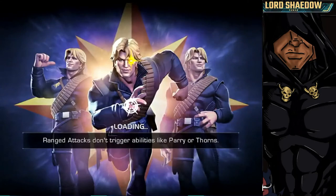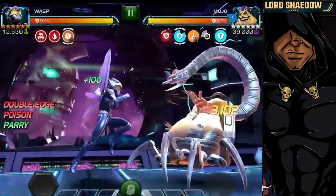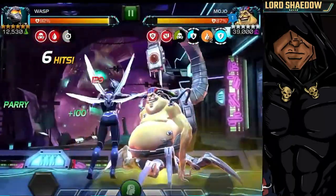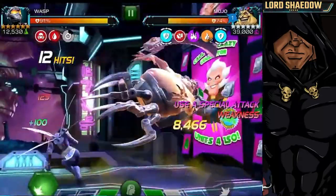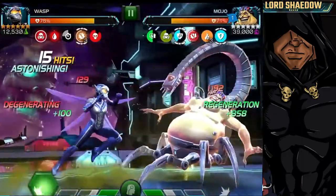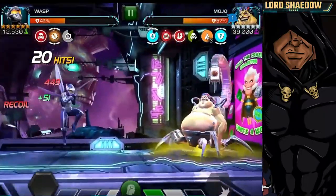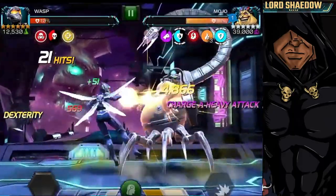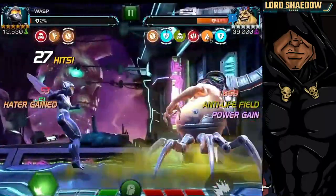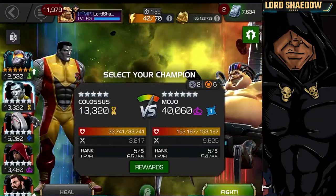Now let's take a look at Wasp — I mentioned her earlier. I didn't fight this very well, but Wasp is a decent option. The anti-life field is up, and you're not really supposed to hit him, but you'll notice that before my furies expired under the anti-life field, I fired off a heavy to get rid of them before they expired, so I didn't get the degen. Later on I am getting degen because I'm not paying attention the way I should. I just went in to do as much damage as I could.